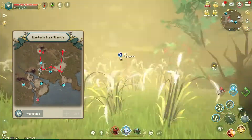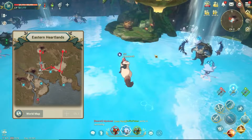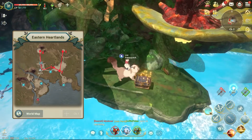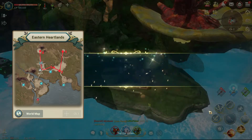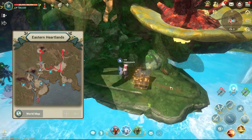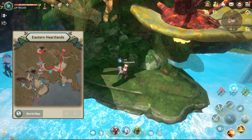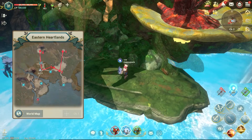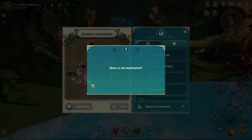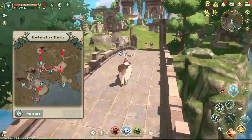Our fourth destination is to auto path northwest of the map to find our second treasure chest. The next step is to auto path south of the map to go to our fifth spot and find our third and final treasure chest here.